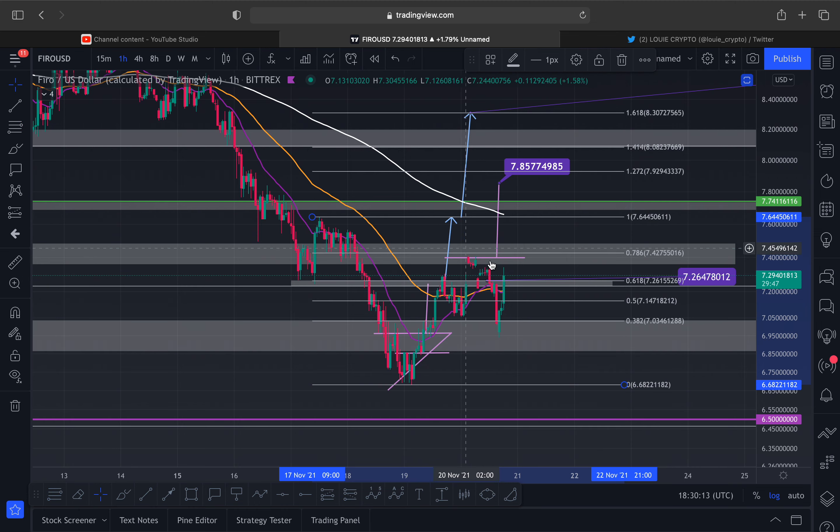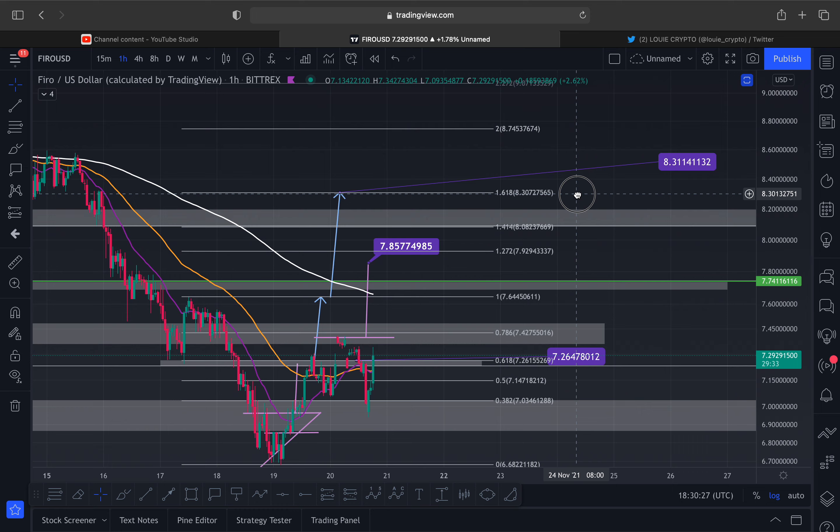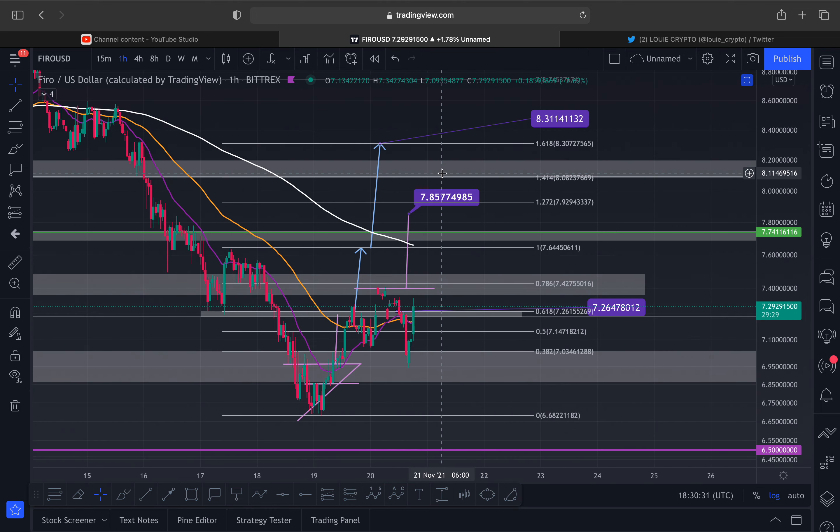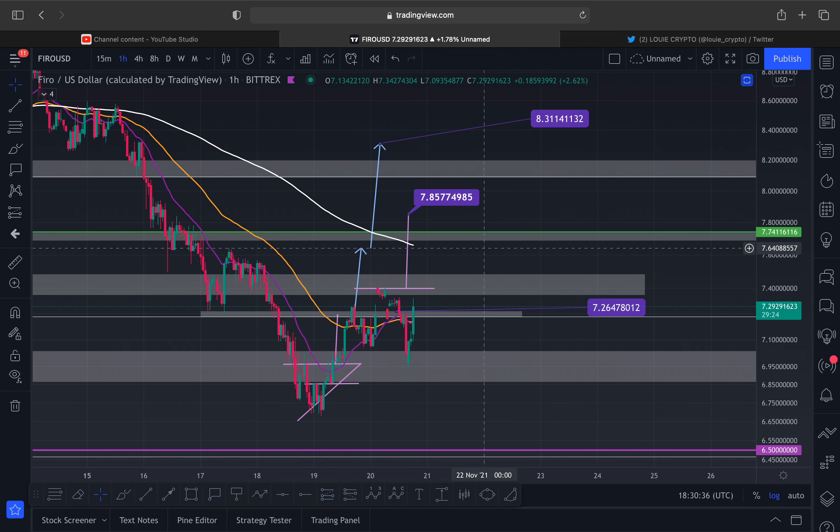Remember, I said if we want to get up to eight dollars thirty, we need to work our way through the fibs: get above seven dollars twenty-six, get to the one. Once we have the one, we may pull back, maybe to this double bottom's neckline, before continuing — breaking that one at seven dollars sixty-four and heading to eight dollars thirty, which is at the 1.618. And look at this for confluence: this double bottom has taken us above the one, so that's all good for now.